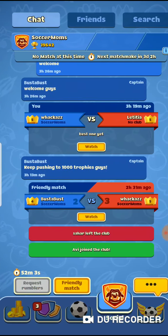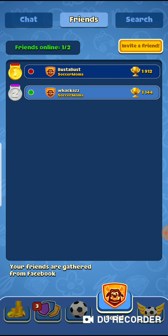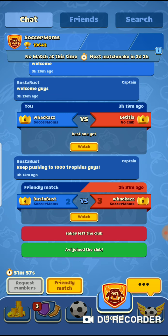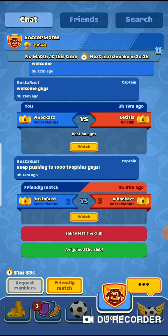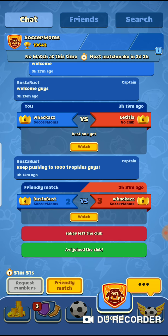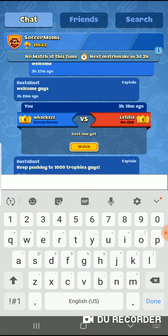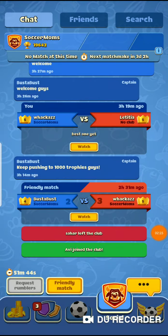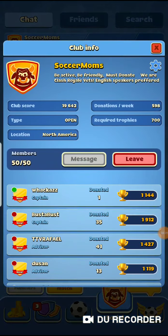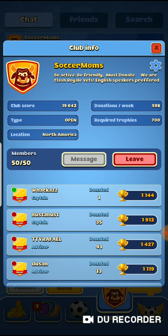So we're going to go over to the clan tab now. You have your chat, your friends — you can search for clubs. You can request rumblers, just like Clash Royale. You can request things, you've got your friendly matches, your chat. Also in here you can click on the top to see all your clan stats and see who's online.